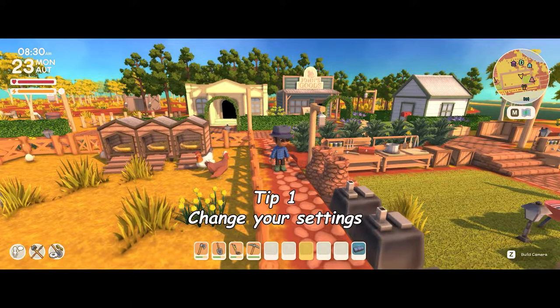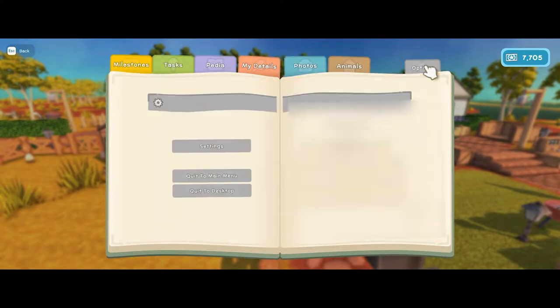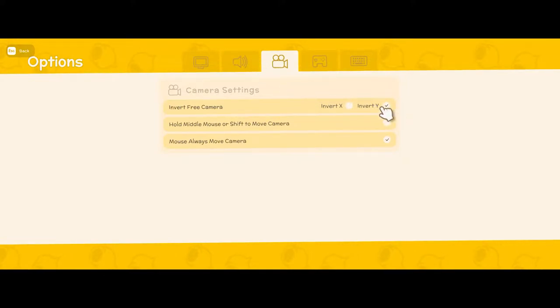Number one is going to be change your settings. This is a great quality of life tip — hit escape, go to options, then settings. At the top, go to the third one along, the little camera icon, and then click Invert Y and Move Camera Always.